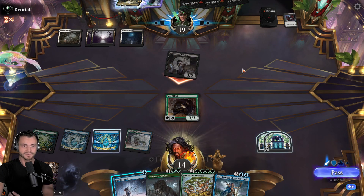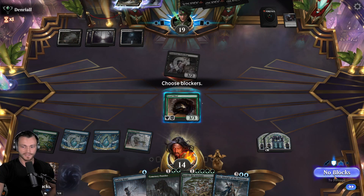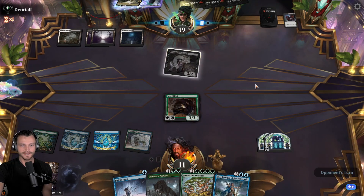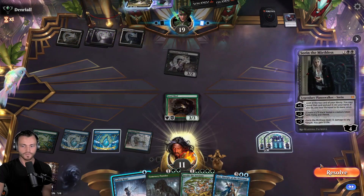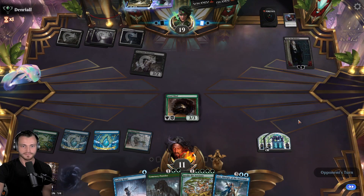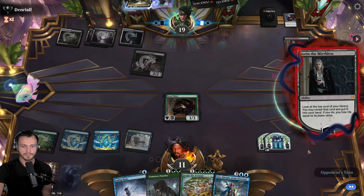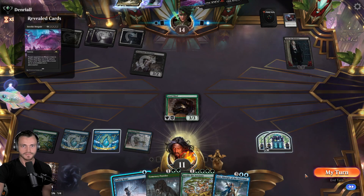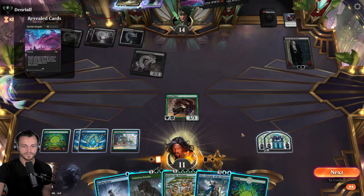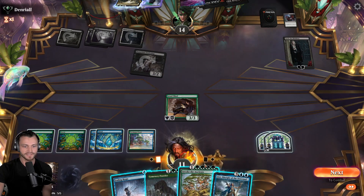Two attackers - I'm going to trade this time, it's getting close. I think we take one more round because we're going to have some great blocks coming up and the vigilance attacker could be good. Down to 11. Sorin okay - we'll probably bounce the token then. A plus instead okay. Invoke Despair, interesting. Do hit green finally - well I think it's going to be an Invoke the Ancients turn.